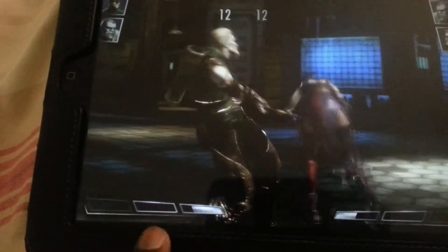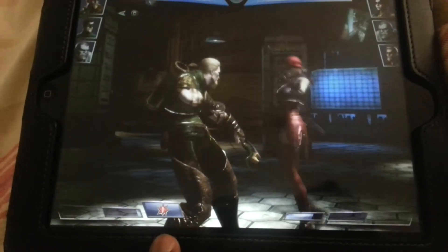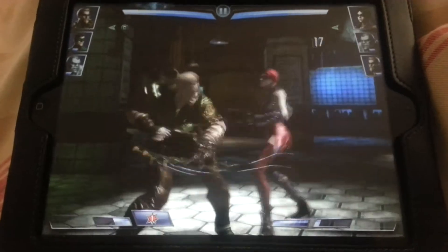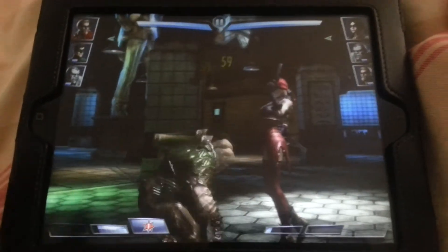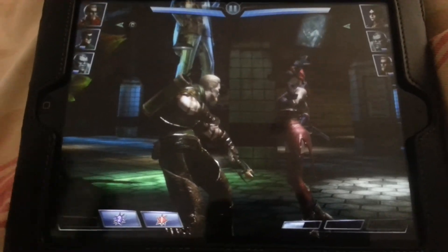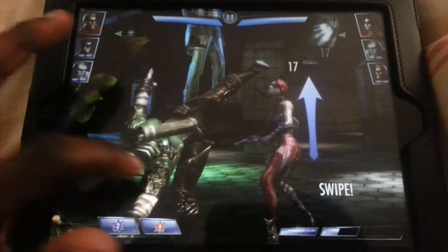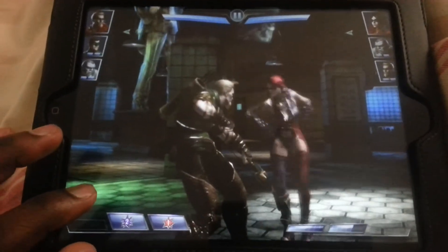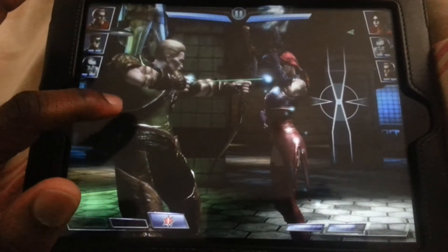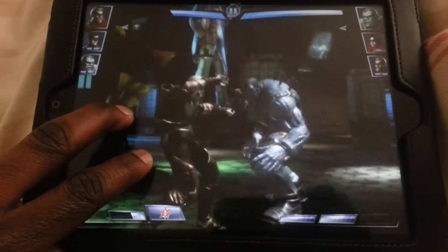I've also got the bars at the bottom here — 1, 2 and 3. I haven't got bar 3 on any of these characters so I can't use those moves. You can see the bar going up — it goes up by the damage you deal and by connecting hits on your opponent. If you get blocked you won't really gain anything. Controls are very simple for iOS: tap for a light hit or swipe back or forward for a heavy hit. Swiping multiple times performs a combo — 1, 2, 3 — and sometimes you get the option to do an additional hit at the end for more damage.